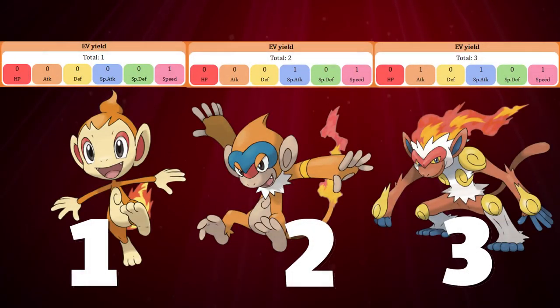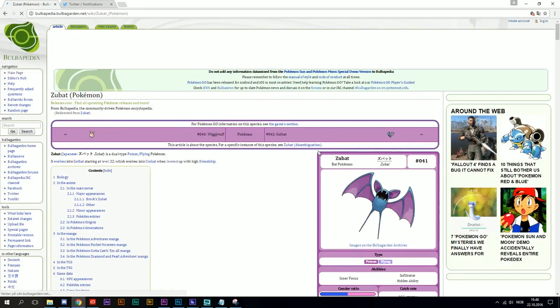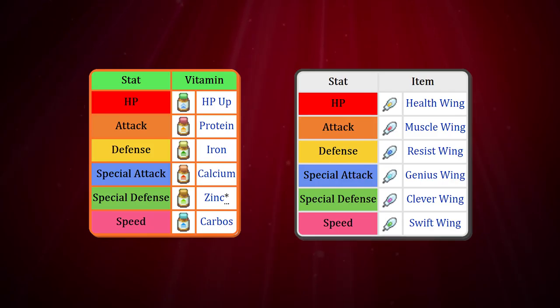It's important to note that not all EV yields are this straightforward — an evolution line with a more advanced EV yield can be the Chimchar line. To find out what EVs you will get from a certain Pokemon, you can go to Bulbapedia.BulbaGarden.net and search up a Pokemon, then scroll down to the section called EV yield. There are several items that can give a Pokemon EVs in a stat, and these items can be found in two groups: Feathers and Vitamins.